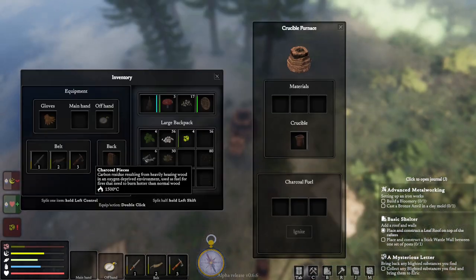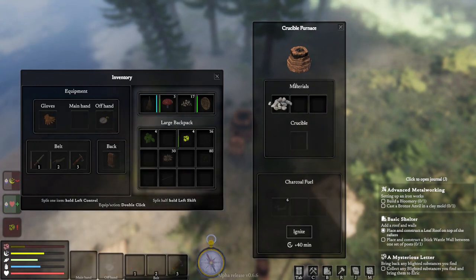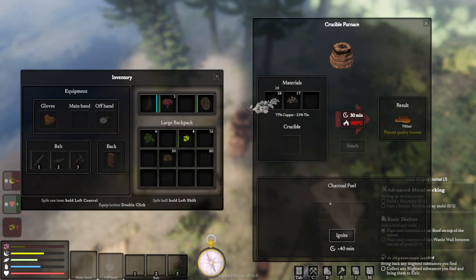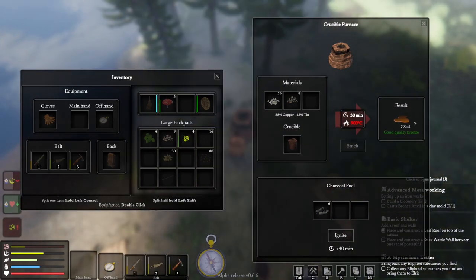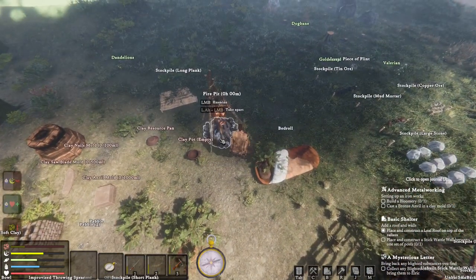Let's throw that in there - possibly too much or too little. Flawed quality - if we go there, poor quality. Okay, that's going to give me good quality bronze but that's only 700 mil so I don't have anywhere near enough copper to make that. Right, this stuff is done - let's unleash the pain.